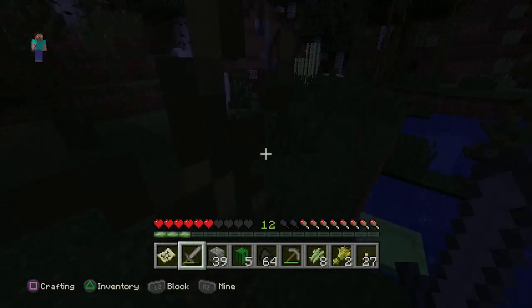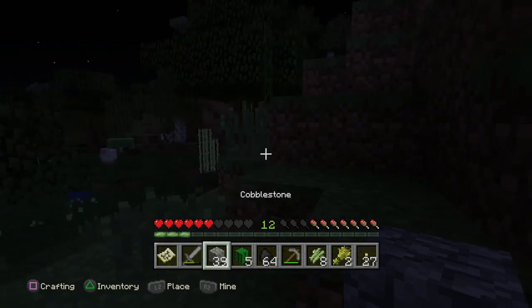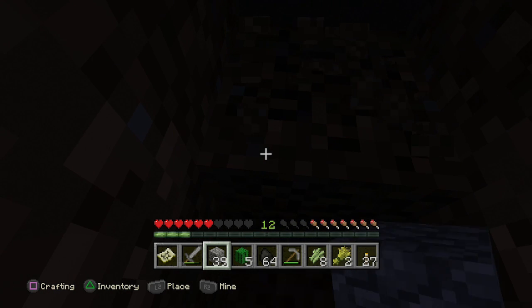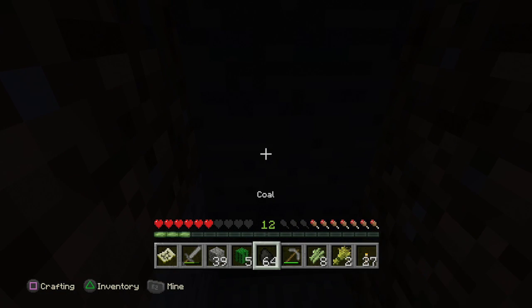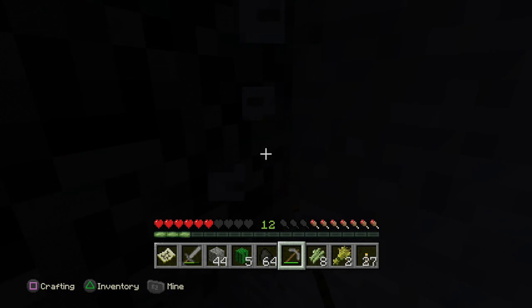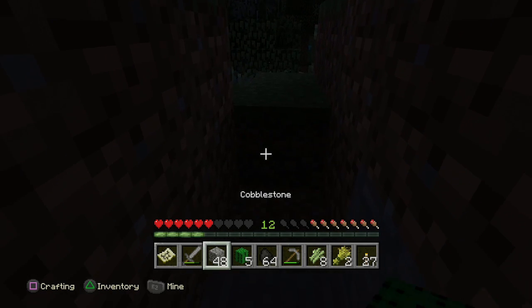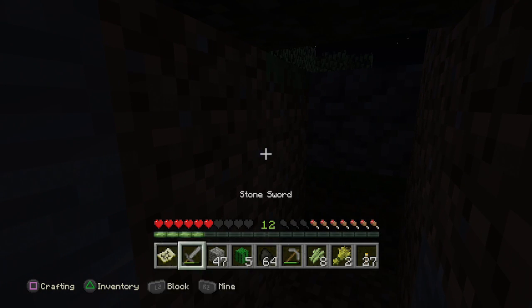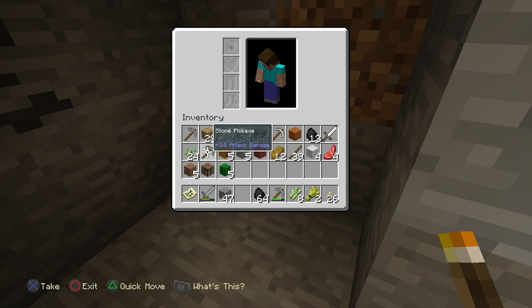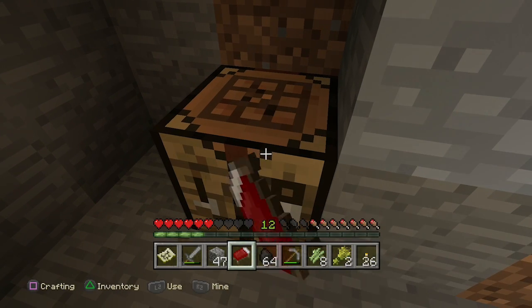That is a lot of enemies. This is not a good situation. That stuff's probably gonna follow me in a second. I'm going into a hole for the night, honestly, because this is not a good situation at all. So if you ever get caught out somewhere like this, just build a hole in the ground — it's a very sufficient way of protecting yourself for a night. It's always good to have a portable crafting table with you, just in case you need to build anything.